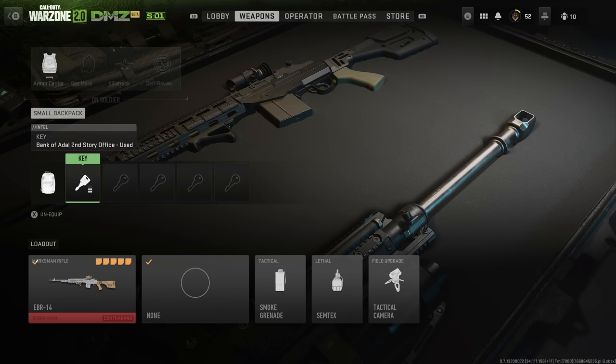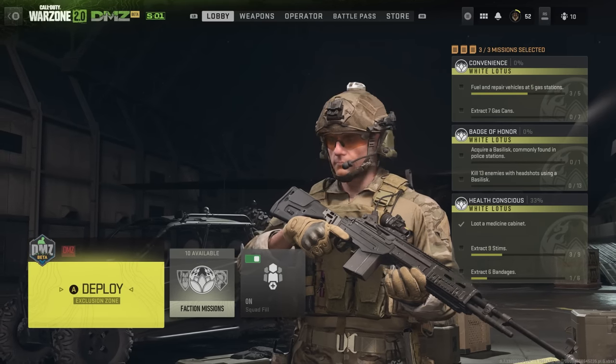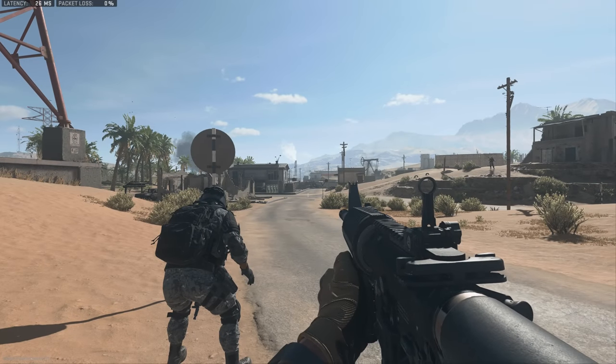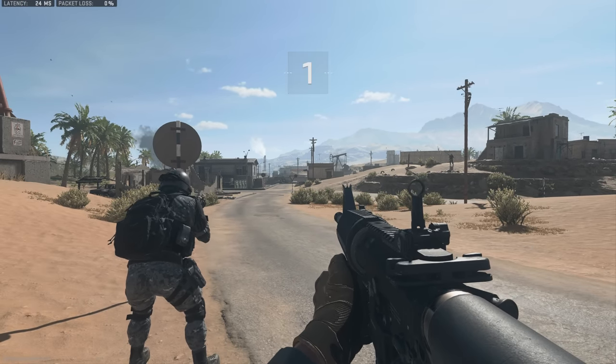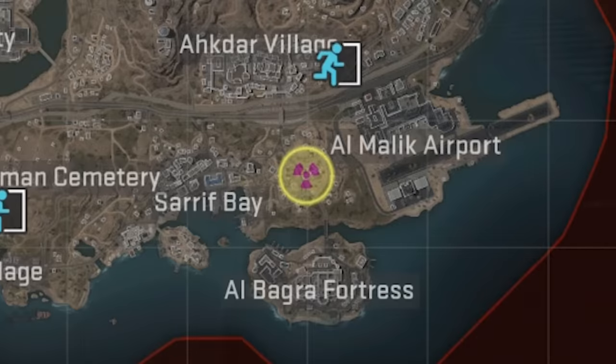With your loadout locked in, missions selected, and your squad assembled, you're ready to jump into the game. When you do, you'll be spawned in a random area on the outside of the circle. You don't need to worry about the circle closing on you — it works differently here. Instead, there's a 25-minute timer, and after 25 minutes, a radiation circle starts expanding to cover the entire map.